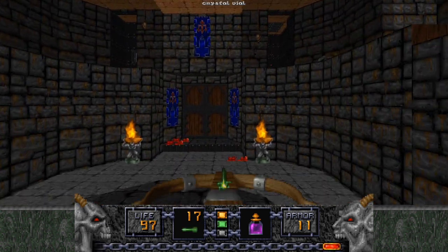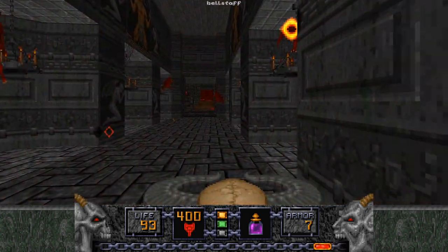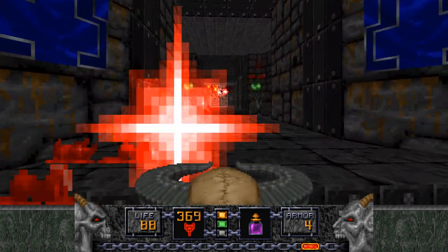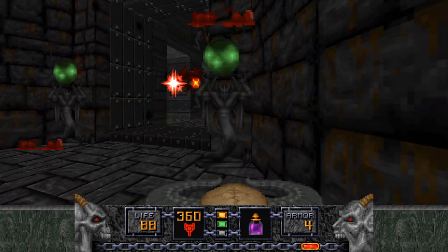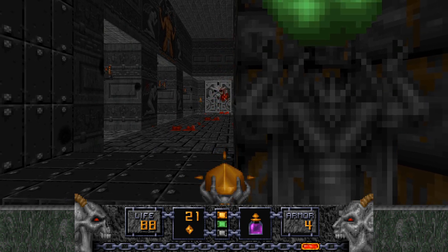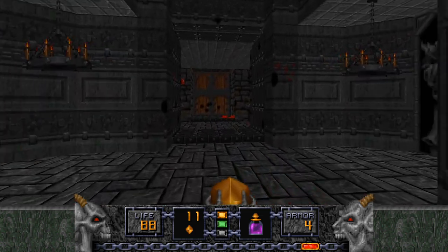Their projectiles are never going to quite hit us while we're standing here, unless I walk slightly too far forward — which I just did. But I'm going to ignore it entirely. We can now go through the green key door, grab the health staff, and just really quickly run back again. Shoot the health staff as much as possible, because health staff ammo we actually have somewhat in abundance. For the most part, I'm going to be shooting a lot of it at the Molotar. Hitscan weapons are cheating, so that's very nice.